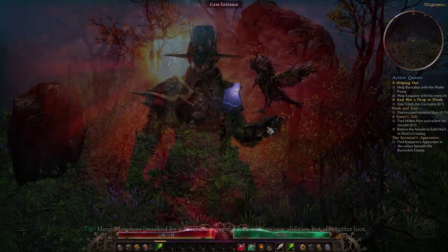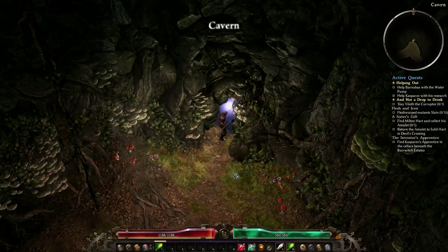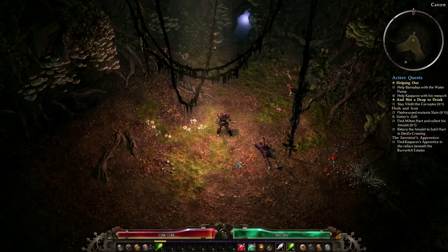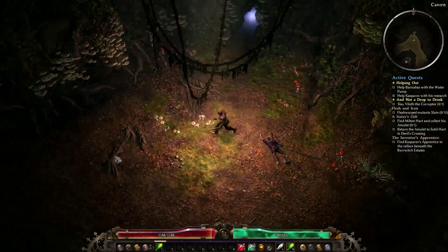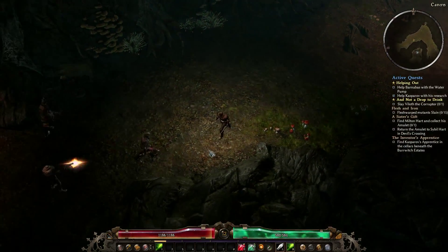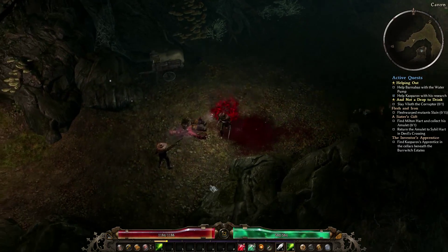Let's enter this cave and see what's what. I'm guessing it's just going to be a random normal cave, but then again I may be wrong and this could be a very interesting find. We already have something of Jasper over here — whoever that is. I haven't been inside yet; I'm just barely uncovering the map. More resistant mobs, level 13 as well — not bad.